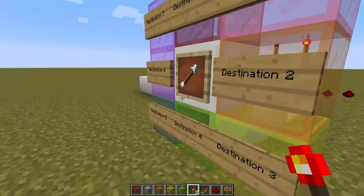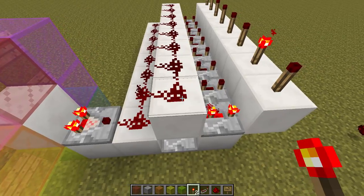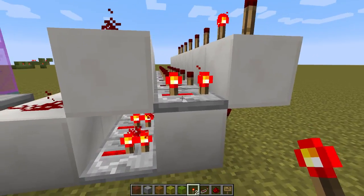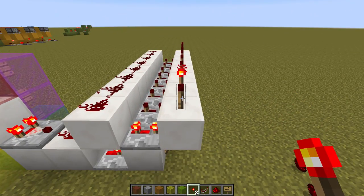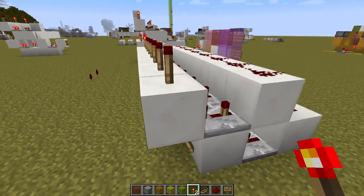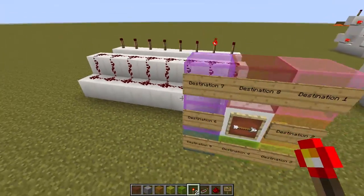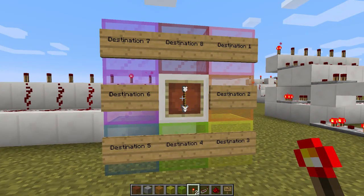Now, if you turn it up one more, you get two redstone dusts — both of them are glowing — so that will now turn on this repeater, which powers this block, which turns that back off. And in the event that both of these are off, you'll notice everything's off, which turns the torch on, which turns that one off. And that is it. It is super simple — it allows you to have eight discrete outputs, all based off of that.